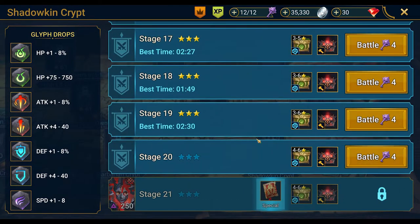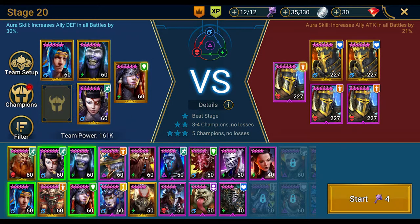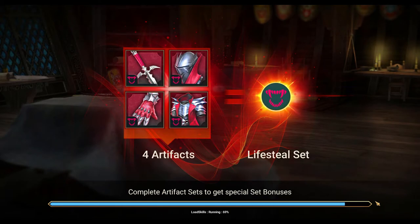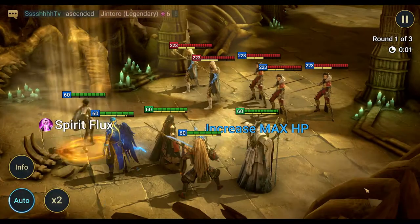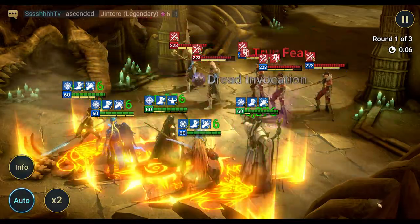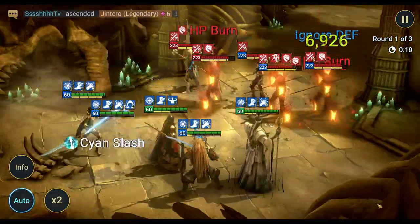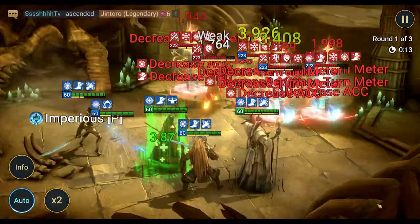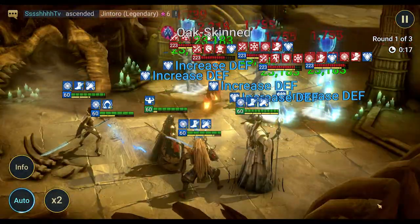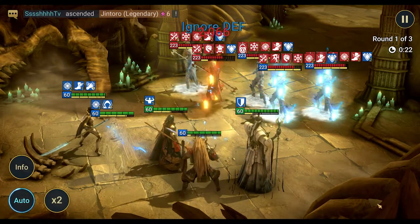We've got 12 minutes left, we've got to knock this out. Stage 20, four keys, let's go. Taking out Chani, throwing in Jentoro. We've got Kaiuku in the lead, Lady Kimmy, Gamoran, Ninja, and Jentoro — my newest addition. I was lucky enough to pull him, I just pulled 10 and bam, he was there.